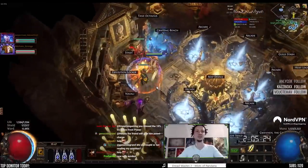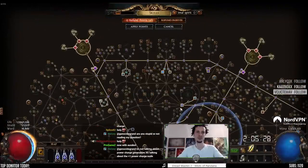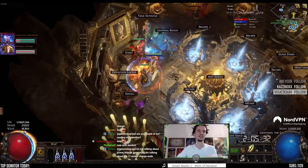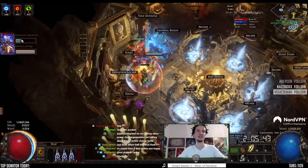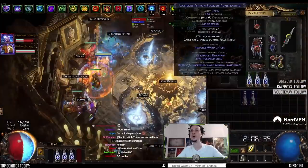Let's turn on the strength support first — two points. 16.8k with strength support, no flask. Oroba doesn't do anything. 17.6k with power charges and strength support.